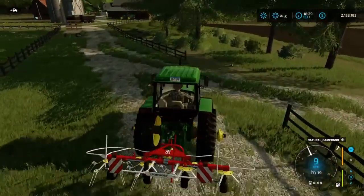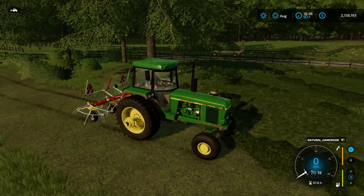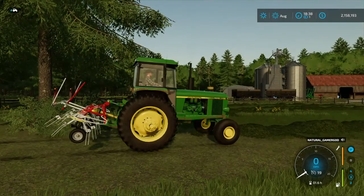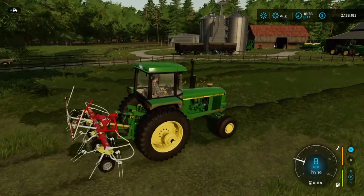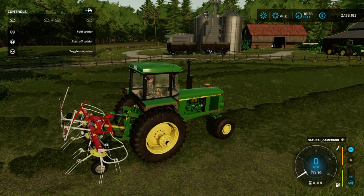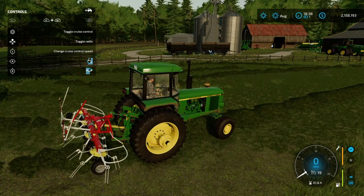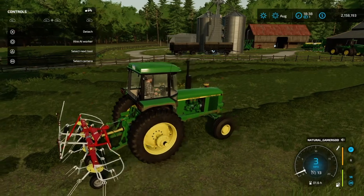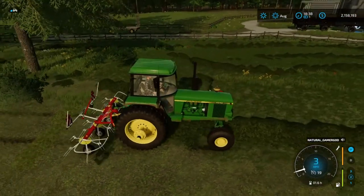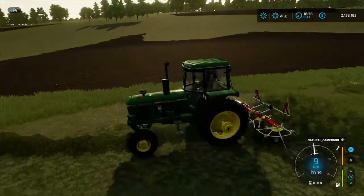All right, we got the tractor - we'll go ahead and drop the tether down. I've been realizing - why won't you go lower? Hold up, for some reason either my controller's messed up or something. That's the door but we don't need those. There we go - I was wondering what it didn't want to do. We're good. All right, we're gonna go ahead and get this down and make hay and then I'm probably going to go back over with the rake again.